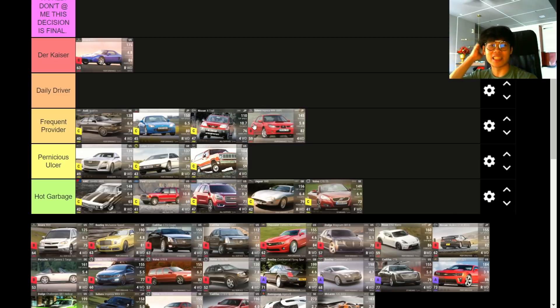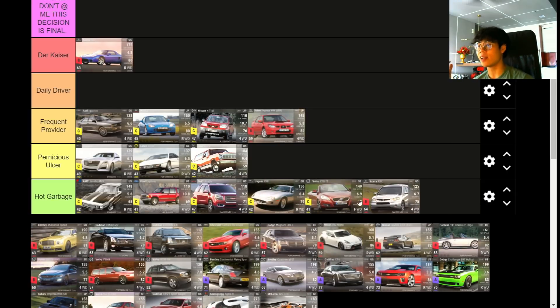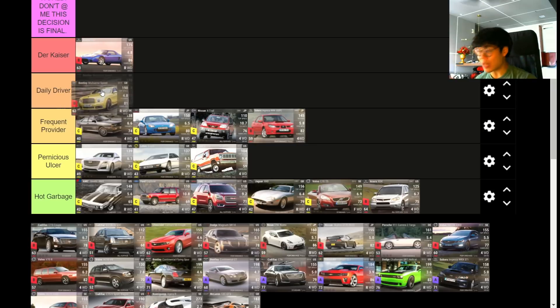The Acura RDX — absolutely Hog Garbage. It has less handling than the Nissan X-Trail and it's heavier at 1,783 kg. 75 handling, MRA of 53.35 — there's just no harmony between its stats. The handling is atrocious for a car of this weight, definitely not worthy of RQ 63. It's just trash.